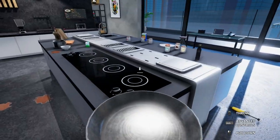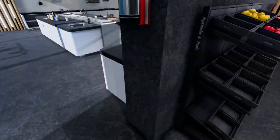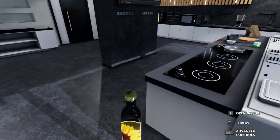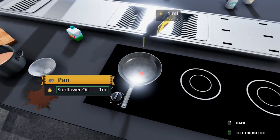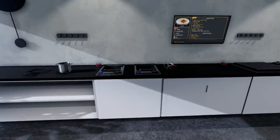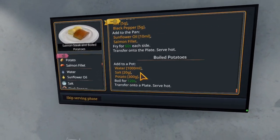Let's take a pan. We want sunflower oil - I think it's already over here, there it is. 10 ml of sunflower oil - open bottle. Too much. Let's fire this up. Then we want to cook for 60 seconds each side and transfer to a plate.